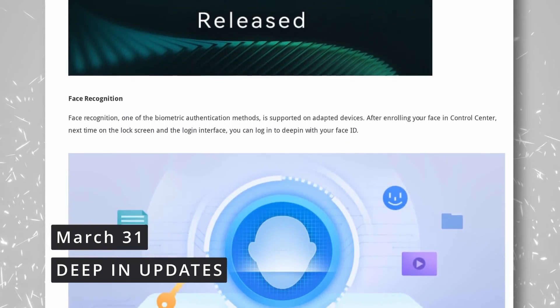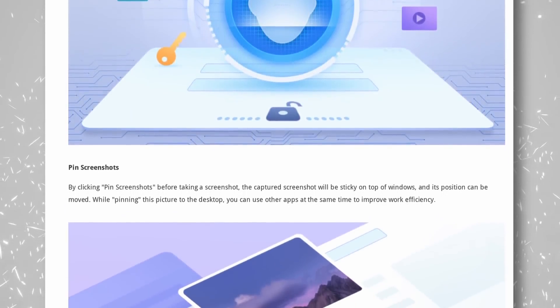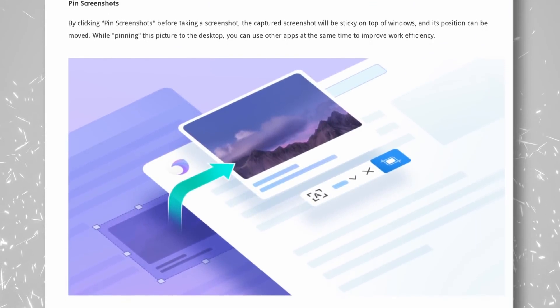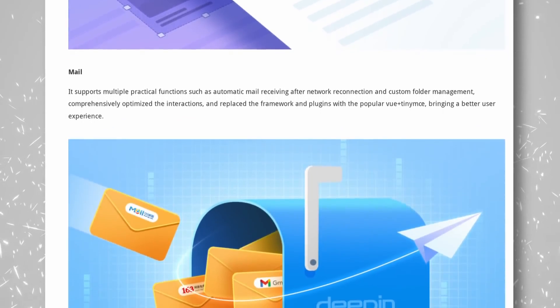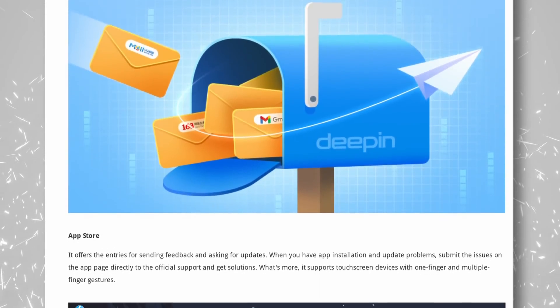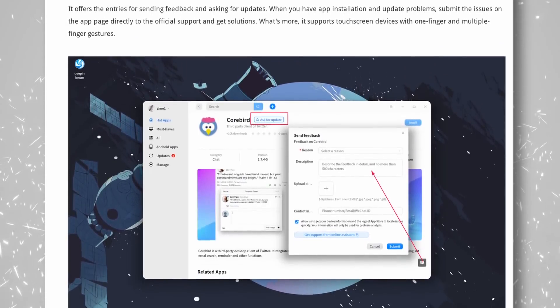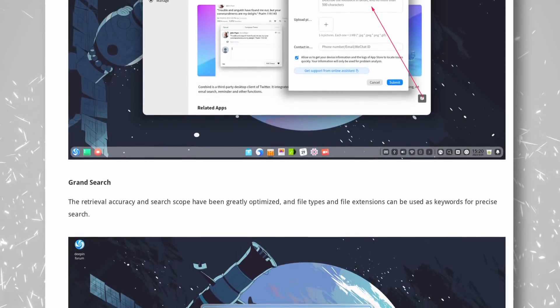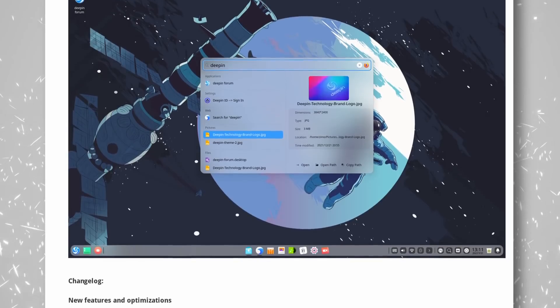Deepin 20.5 was released, bringing a bunch of improvements to the Chinese Linux distribution that's often praised for its looks. Among these changes, there's Face Recognition to let you unlock your computer and authenticate just by using your face, similar to what Howdy or Slimbook Face already do. Screenshots can also be pinned to the desktop and stay on top of open windows, which is handy for bug reports. The Mail app has custom folder management, the video player supports more file formats, the global search lets you use file types and extensions, and the music player now supports drag and drop to reorder songs in playlists.